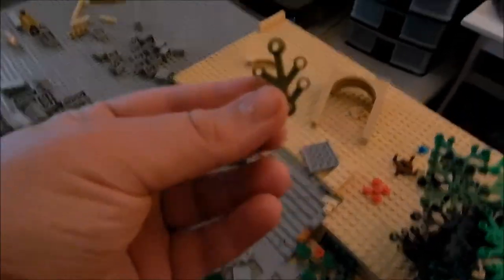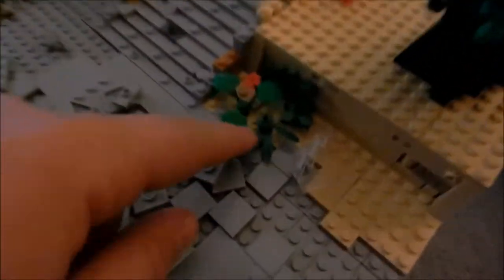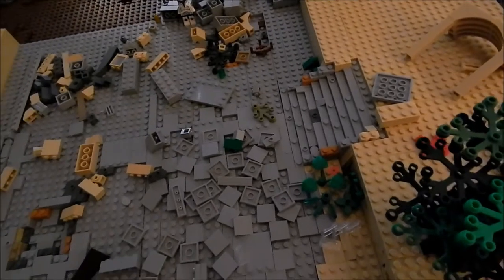For trees and shrubbery, I need to find a bunch of the standard leaf piece in regular LEGO green. I'll probably need to order at least around 30 of them.